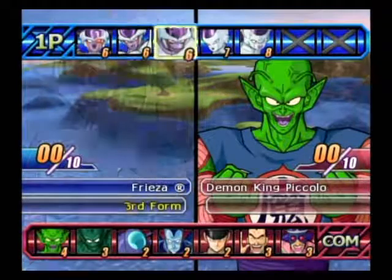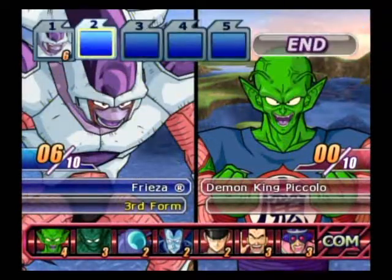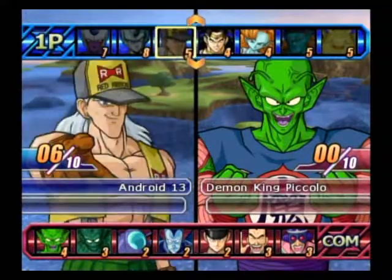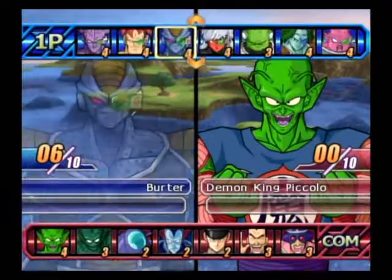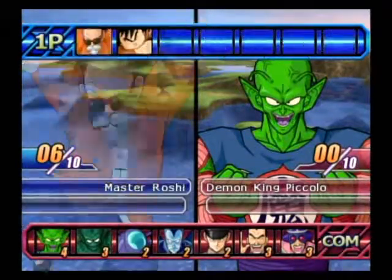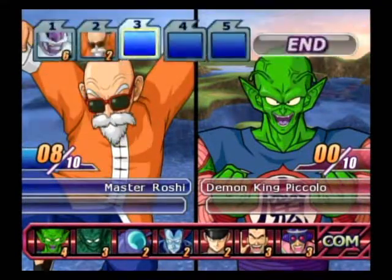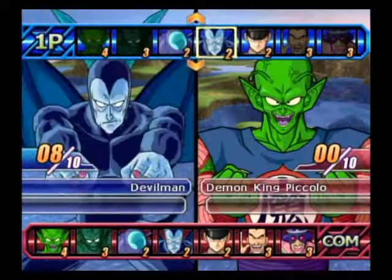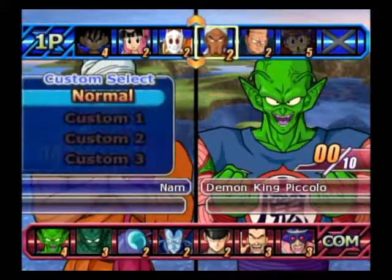Let's start off with Frieza in form 3 — to be a cheater. I have only 4 more points. Where's Roshi? Oh, there he is. Let's go with Roshi, color 3 again. And not the pilaf machine — yeah, let's go with Nom.